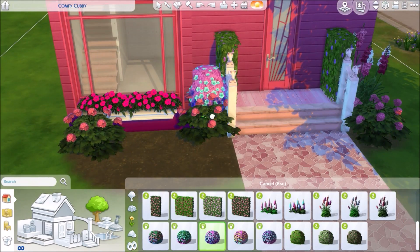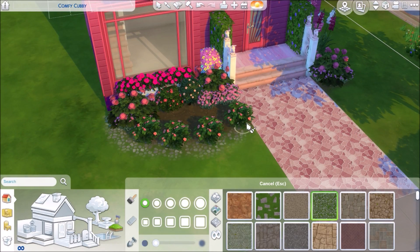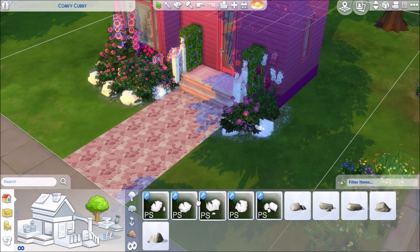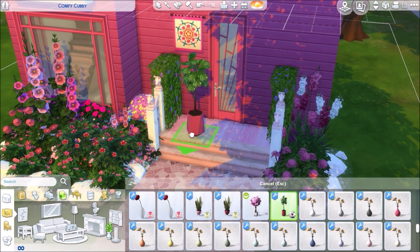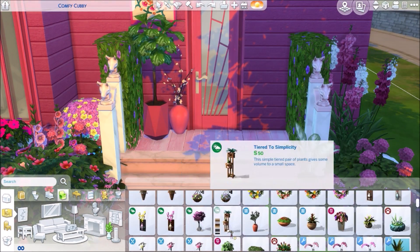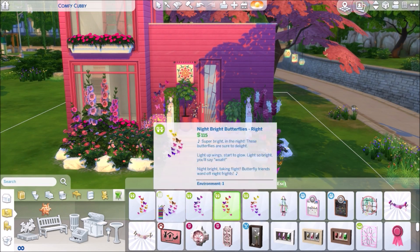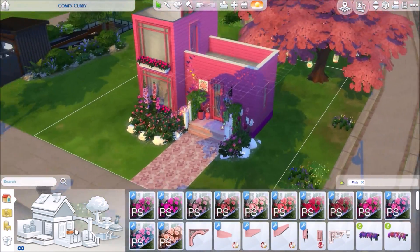It was a challenge because there are only so many pink items in the game, even CC-wise. Flooring wasn't much of a challenge because Praline Sims has a lot of flooring colors and variety. It was a little tricky finding stairs, railings, and fences that looked good. The style I'm going for is just all over the place — it's got elements of bohemian but also modern elements, like a party house or something.